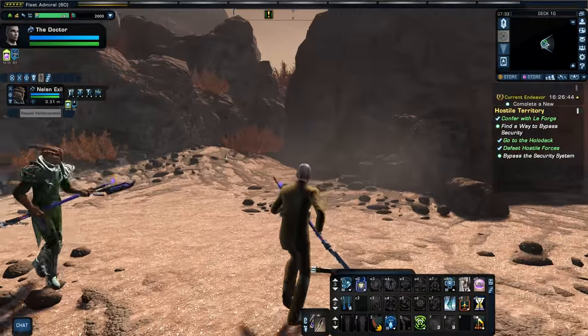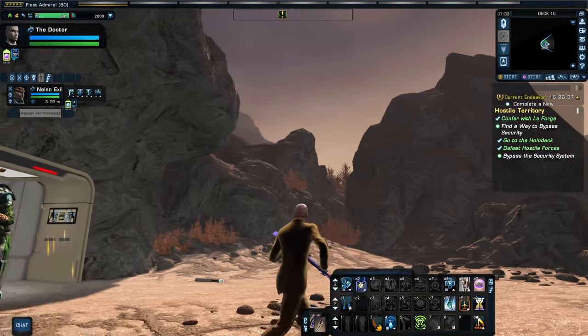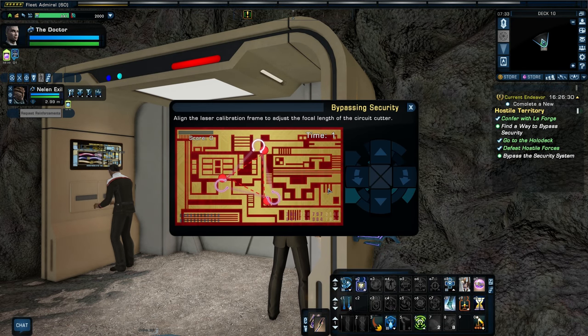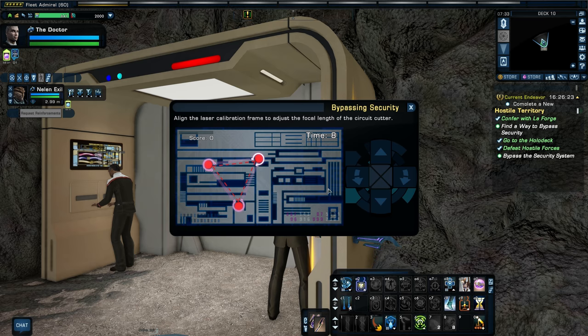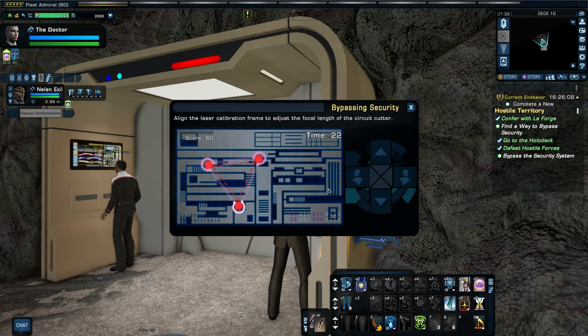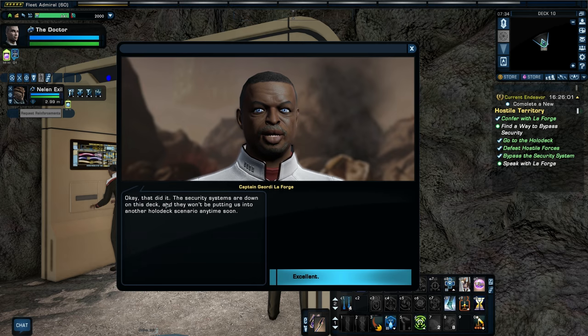The textures in here look really good. It looks like they've beefed up their graphics a little bit in these new missions — I'm liking it. Bypass security system. Security systems are down on this deck and they won't be putting us into another holodeck scenario anytime soon. That was so cool though.